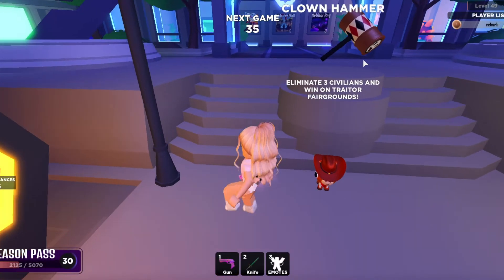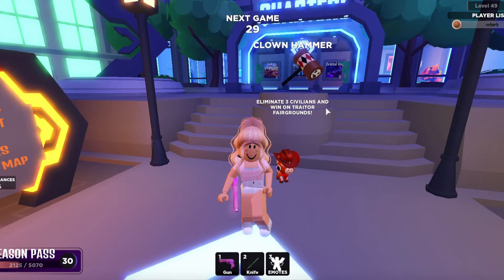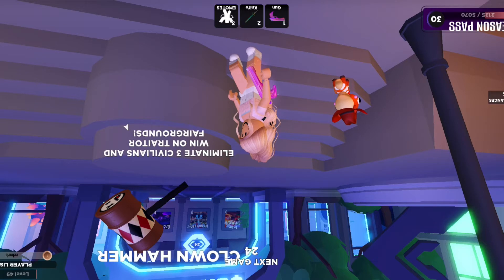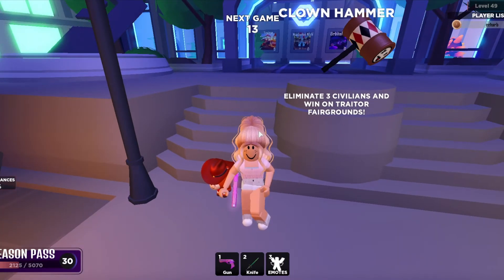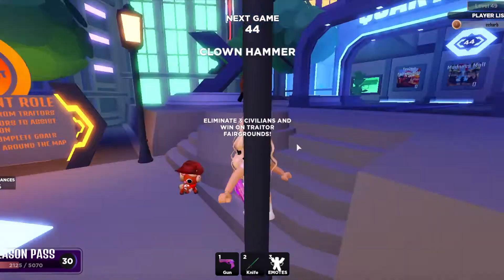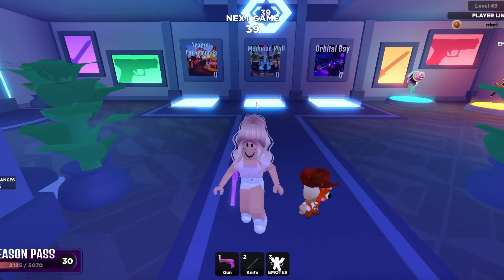We can see the Clown Hammer. To get this Clown Hammer, you have to eliminate three civilians and win as the Traitor on Fairgrounds. So you have to eliminate three civilians as the Traitor and win as the Traitor on Traitor Fairgrounds to unlock the Clown Hammer, which looks super cool.